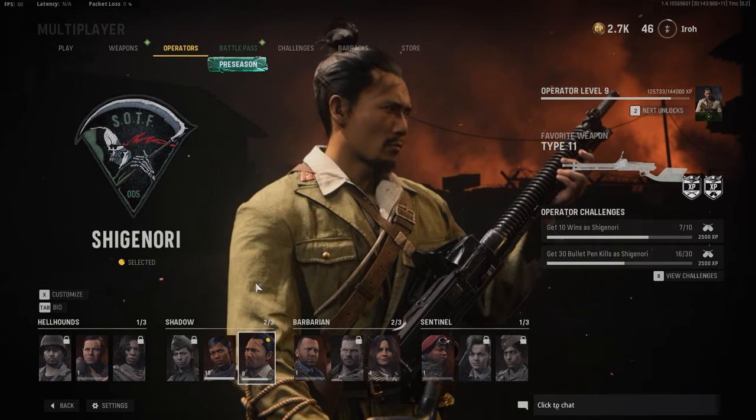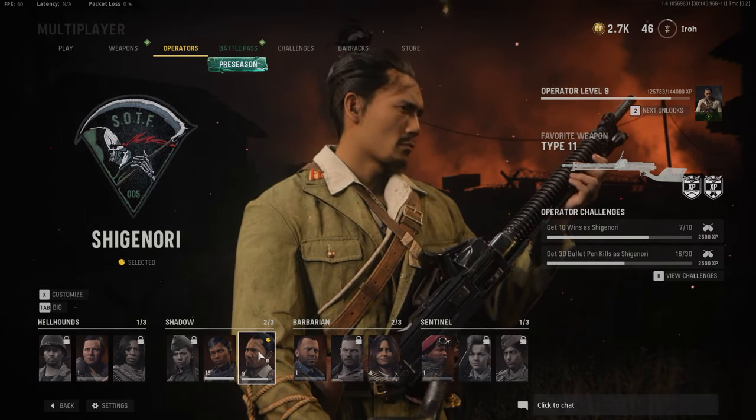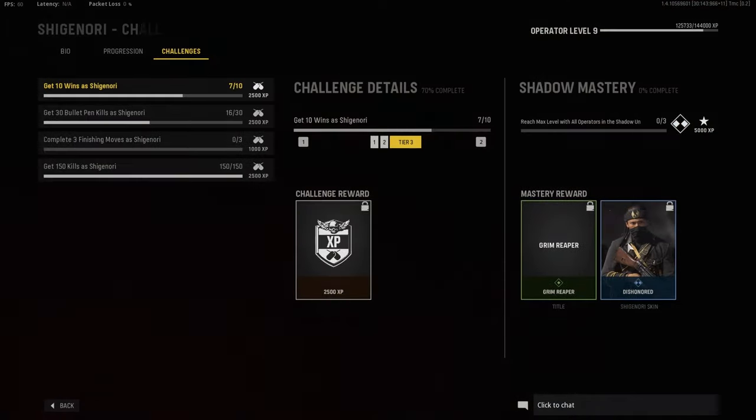Something else to pay attention to: when you unlock the operator, that operator comes with a set of operator challenges. Go ahead and click into these on the right-hand side. A lot of these are pretty simple, like getting 10 wins or getting 30 bullet pen kills — all of these give you XP. You're going to get 2,500 XP for three of them and then a thousand XP for one of them. Always keeping an eye out for these challenges can be really helpful, like maybe you should go cap that objective so your team can get the win and earn that XP bonus toward your operator.